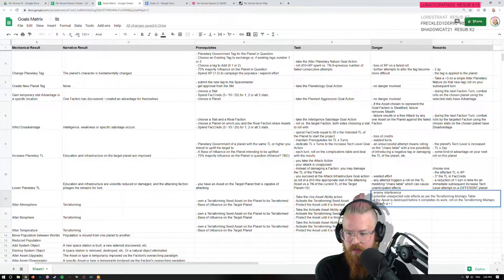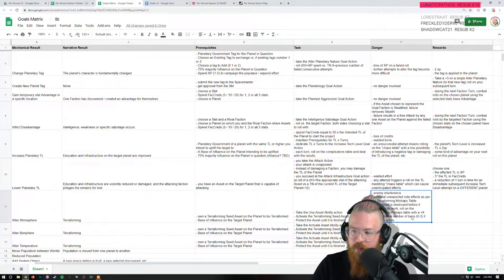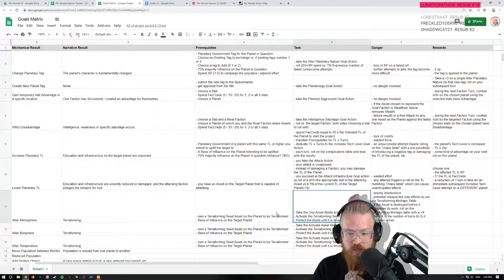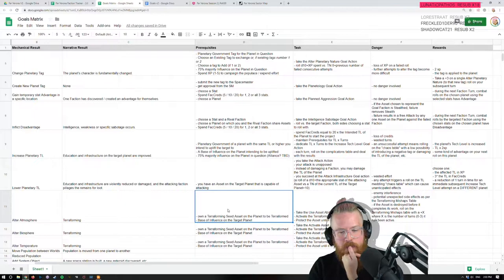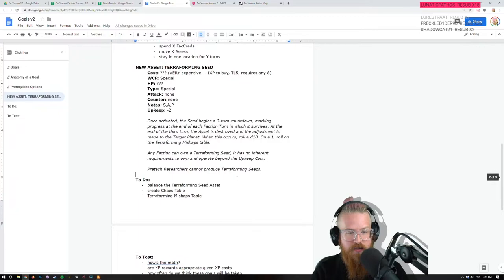Roll on the terraforming mishaps table with a plus X, where X is the number of turns — one to three — it has been active. If you somehow get an intelligence fait accompli and bust it before it activates, you're good. But hitting a terraforming seed once it starts is going to take a lot of concerted effort — you really need to go in on it. I don't think they can be stealthed either.